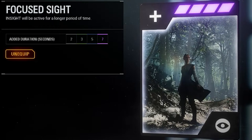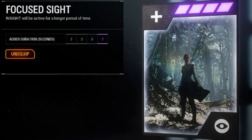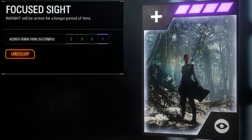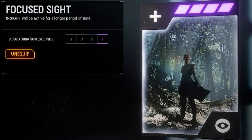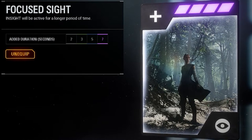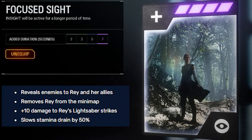Now let's move on to the star cards. The first star card for Rey is Focus Sight. Focus Sight is very simple — all it does is increase the insight ability duration by another seven seconds, which is really helpful because insight gives you 1.5 times the stamina and you do 10 extra damage per lightsaber hit, along with some other things that you can see on the screen here.